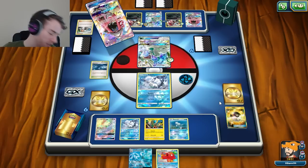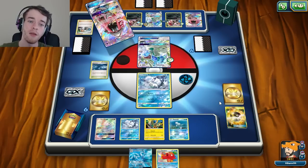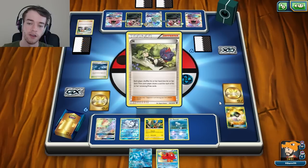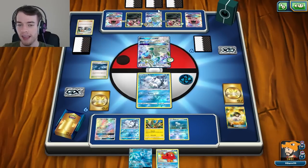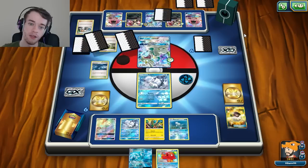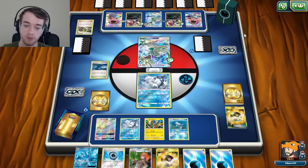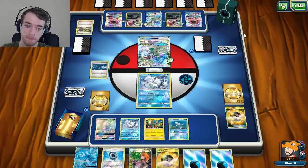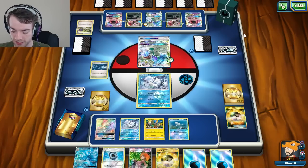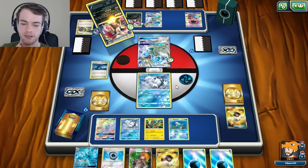He's going to Tapu Lele here probably for a Sycamore - maybe even an N because he knows what's in my hand. Or even Hex. He grabs an N. If I had something good in my hand I would N; if I was okay getting rid of them I would Sycamore. In my opinion he had something good that he didn't want to get rid of. We did hit the Ultra Ball. The sucky thing is now I didn't manage to draw into a supporter. But I can still grab Octillery so I'm not in a dead hand.